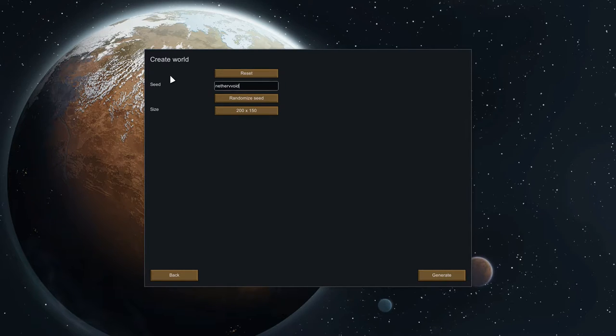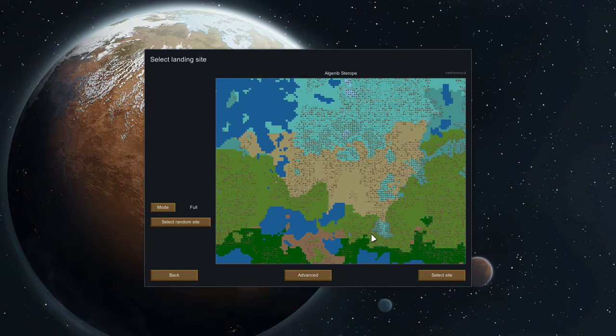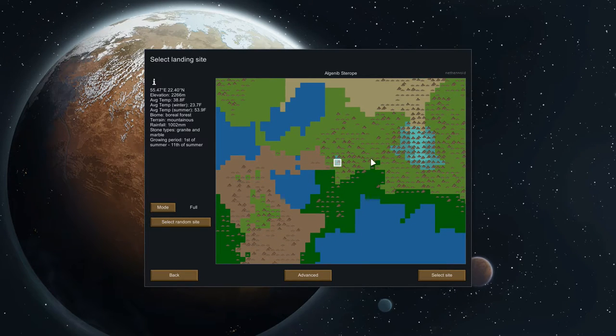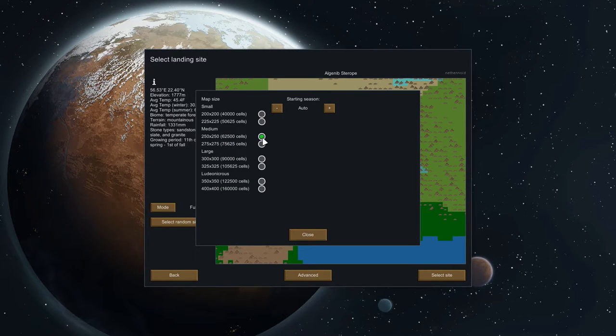I'm going to go with the seed 'nethervoid' with two V's — that's the world seed if you want to follow along. I'll hit generate. I've seen this world a few times and already know what I want to pick. Zooming in with the mouse wheel, I found a spot that's mountains — I can make caves — but it's also a forest with plenty of trees and a decent winter-summer temperature range. Good rainfall, sandstone, slate, and granite around. I'm going to go with 300 by 300 map size.